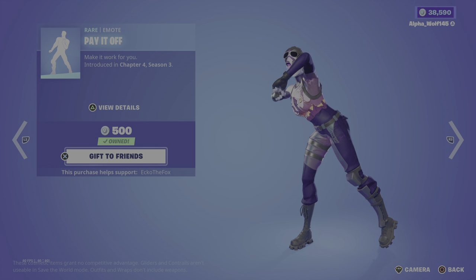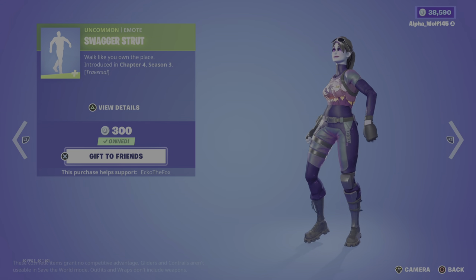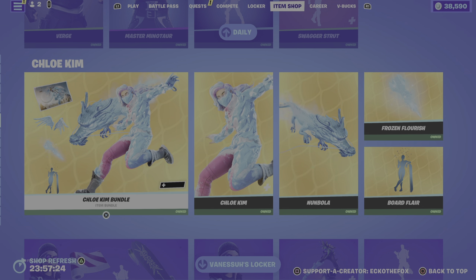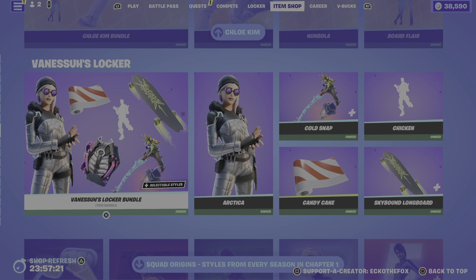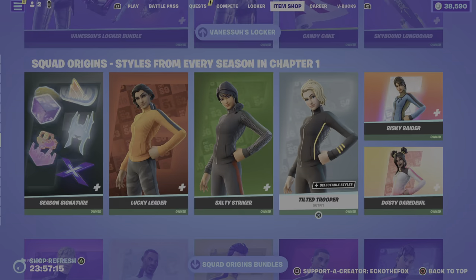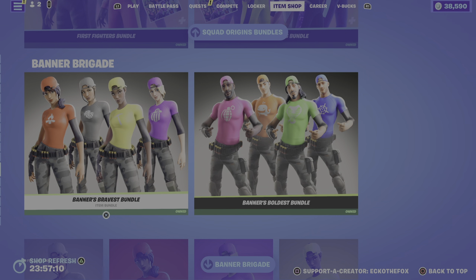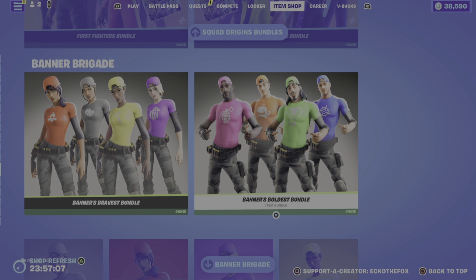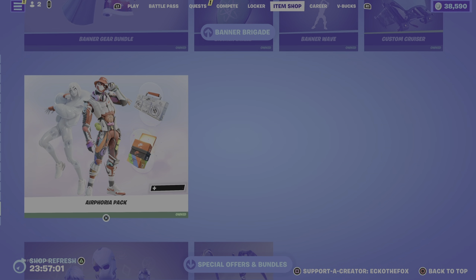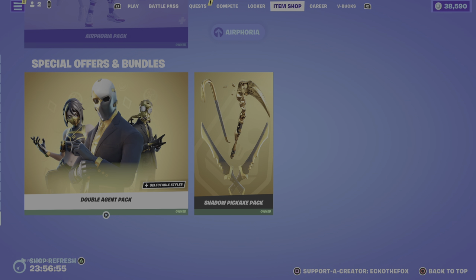And the Pay It Off Emote. Then we have Swagger Strut. Then we have the Chloe Kim Bundle, with the Vance Unzalaka Bundle. See the Chapter 1 Styles. With the First Fighters Bundle and the Early Explorers Bundle. Banner's Bravest Bundle and the Banner's Boldest Bundle. Then the Arrow Fulfur Pack. Then the Double Agent Pack and the Shadow Pickaxe Pack.